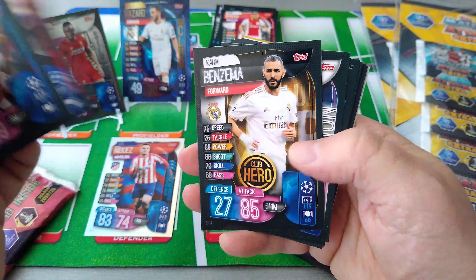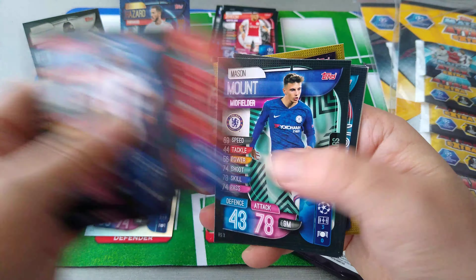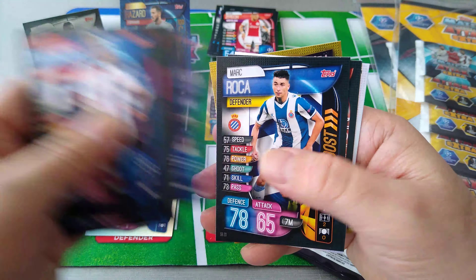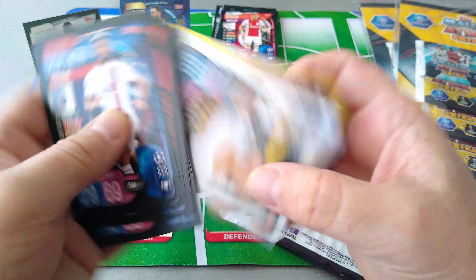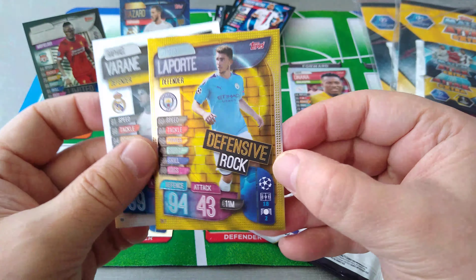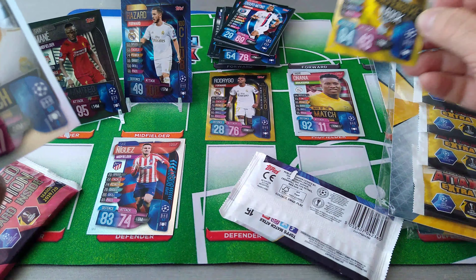Base cards: Benzema, Werner, Cavani, Origi, Mount, Abraham, Roca, Luis. Man of the Match is Varane, Real Madrid. And we got a defensive rock, Laporta, for Man City. Good stuff. So we're getting some silvers, we're getting some golds.